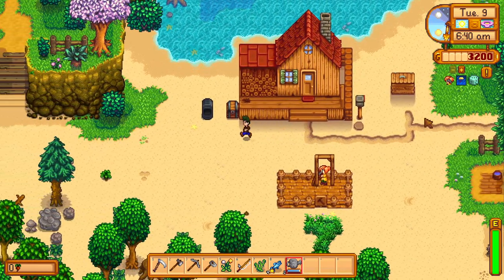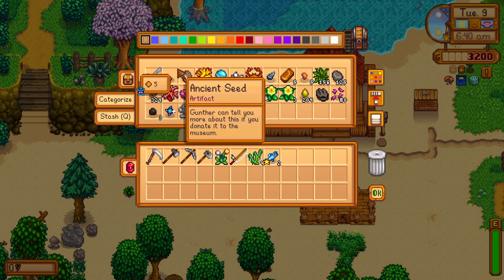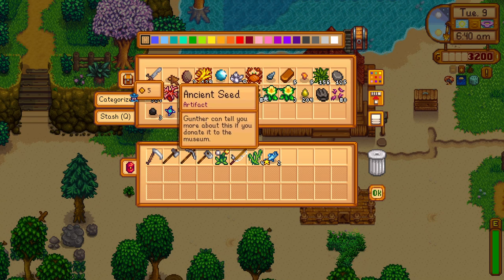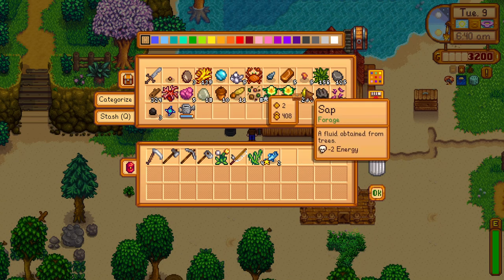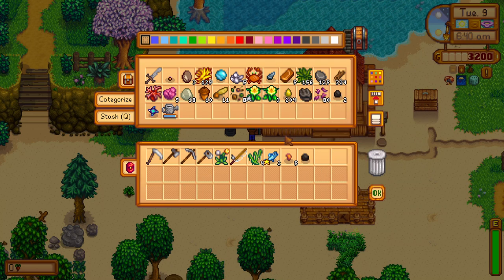We got that for Egbert. We also have an ancient seed — still don't know where I got it exactly because I never watched the last episode. In a normal playthrough it'd be absolutely fantastic to have an ancient seed this early. We can make another bar, and we have five for our silo when that is ready.